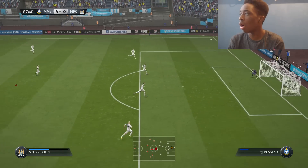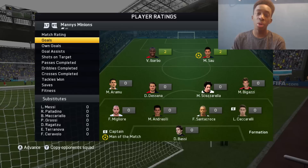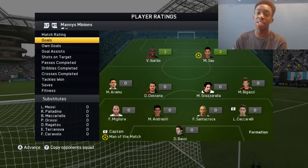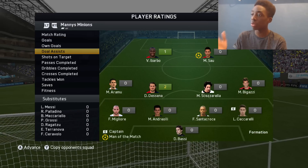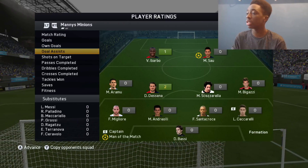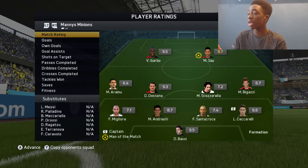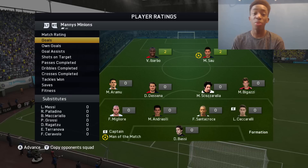4-0 the final scoreline! Ibarbo and Sal with two goals each. Sadly we missed out on the attacking upgrade because neither of them got a hat-trick. However, the centre midfielder got two assists, so we get to upgrade the midfield player of our choice. Also Bassy played absolutely insane in goal — 9.5 rating — kept the clean sheet. That's another upgrade for us moving into the next game.